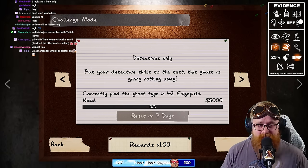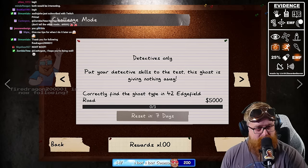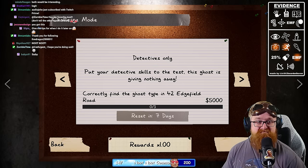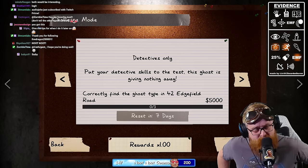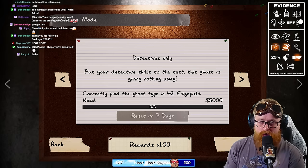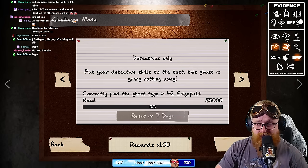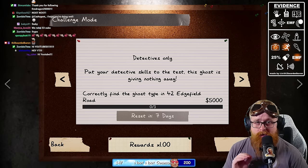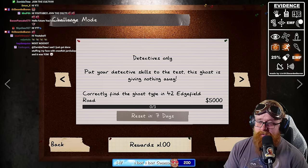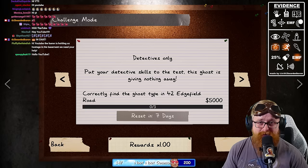Give me the tips for when I do it later on. All right, here we go. Hey, what's going on YouTube, the Bearded Baron here, and in today's video we've got another weekly challenge — this one is detectives only and it looks like it's a zero evidence run on Edgefield. I'm going to try to show you guys the best tips and tricks to be able to knock this out as quickly as possible. If you like this video please give it a like, share with a friend, if you're new here please consider subscribing, but without further ado let's get into the video.